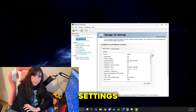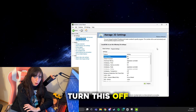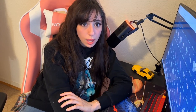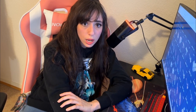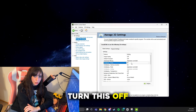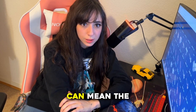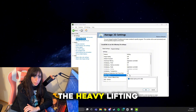Let's go through the most important settings and I'll explain why for each one. Image Sharpening — turn this off. In CS2 it can actually cause visual glitches, weird halos around players and edges. Anisotropic Filtering — leave this at application controlled; CS2 handles it fine and forcing it here can create conflicts. Anti-Aliasing FXAA — turn this off. FXAA blurs everything including your targets, which is a big no for competitive games where spotting a pixel can mean the difference between a win and a loss. CUDA GPUs — set this to all; you want your GPU doing all the heavy lifting.